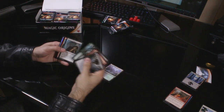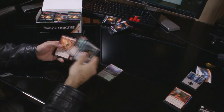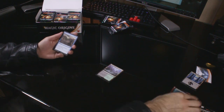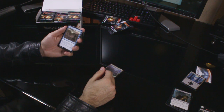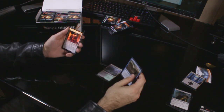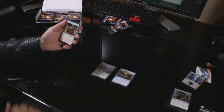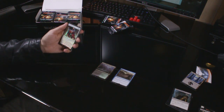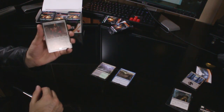Straight past the commons again. Uncommons: Tormented Thoughts, Goblin Glory Chaser and Fiery Conclusion. The rare is Displacement Wave — X and two blue. Return all non-land permanents with converted mana cost X or less to their owner's hands. Interesting. And we have a rare foil: Hixus Prison Warden. It's three and two white for a 4/4 flash. That is a nice looking foil too.